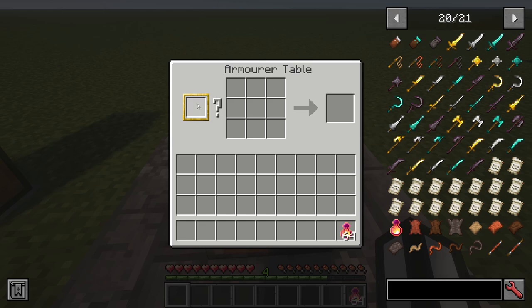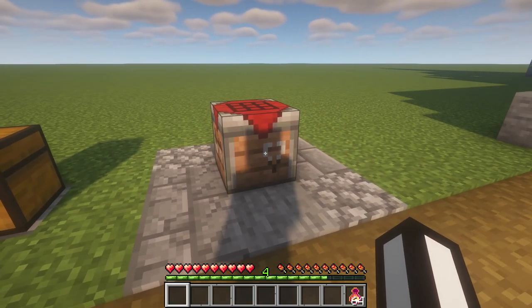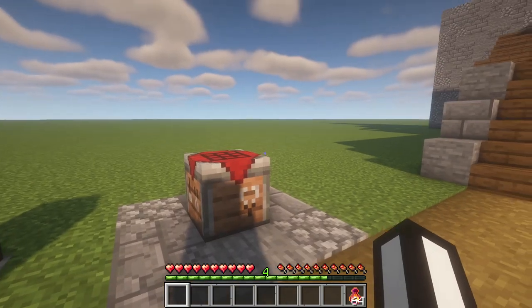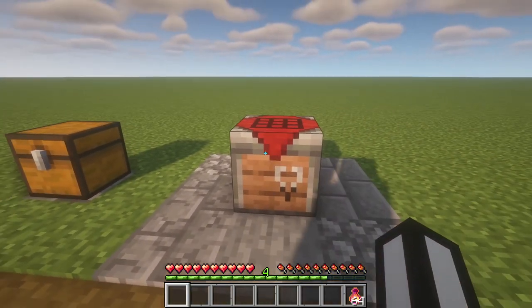Once the pattern is in the slot, you'll be able to craft the weapon and receive it. You can't make any of these weapons in your normal crafting table. I think that's to prevent mod overlapping so it doesn't mess with other mods. They add a new workbench, keep their own stuff in their own lane, and don't interfere with vanilla Minecraft — I really like that.